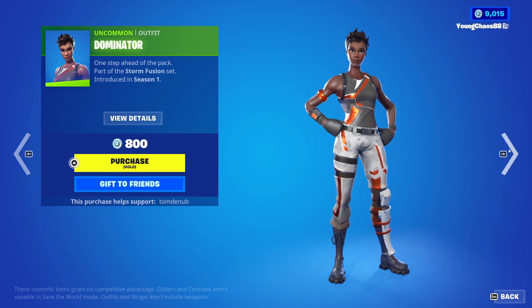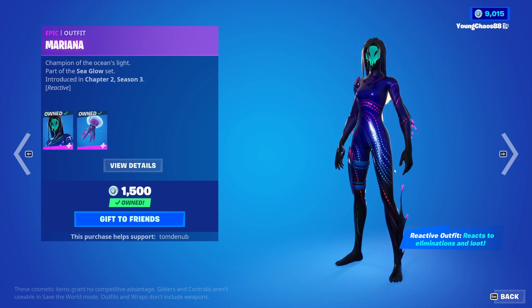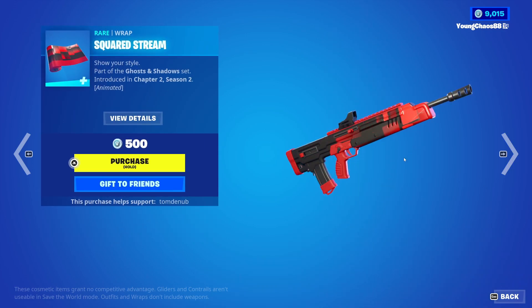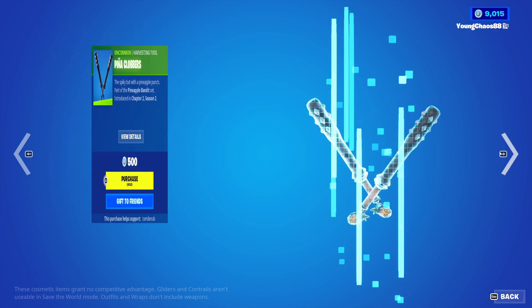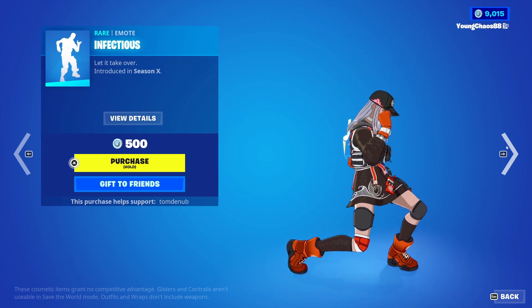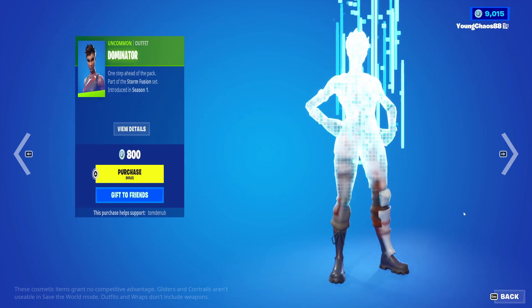We have Dominator returning, a gunner at $800. Marina with the Batpin Moon Jelly — an epic skin, $1,500. The skin and Batpin both have reactivity and they react to loot. We have Squared, a wrapping at $500 — animated as well, definitely a nice one. We have the Peanut Clobbers, an uncommon glider, $500. Infectious, a emote, $500. Focus and Camino, $200 — for first person as well.